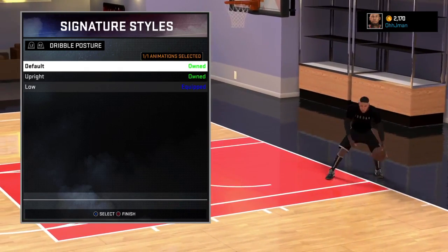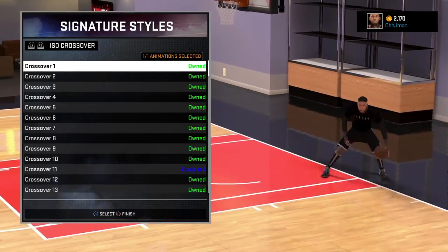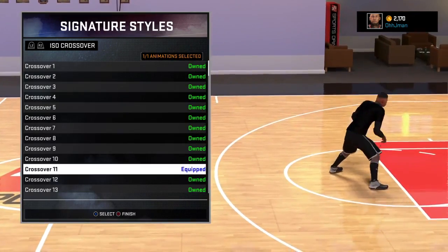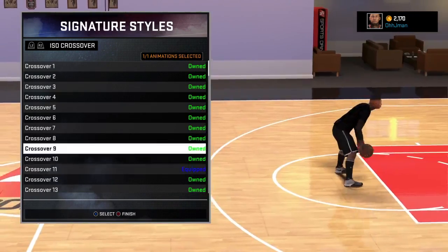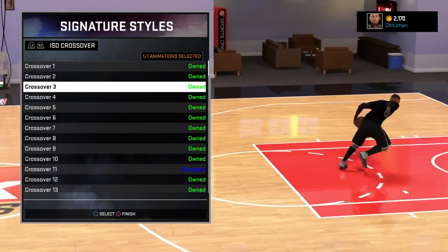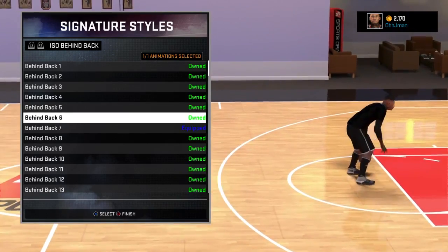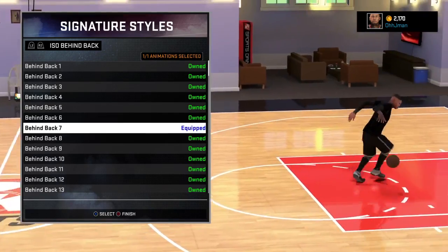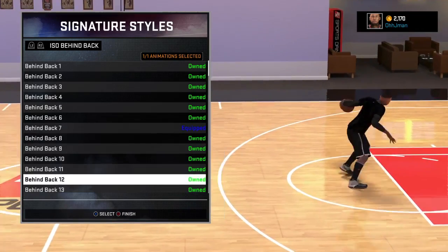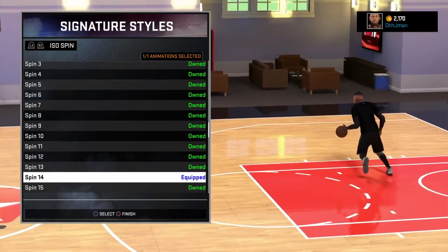All on one dribble, posture on low — you gotta break them ankles. I used to have it on default but I don't think that's good enough. I got crossover 11, crossover 2, and crossover 6. My ISO behind the back is 7 — most people use 14, some spam 14, I got spam 14.